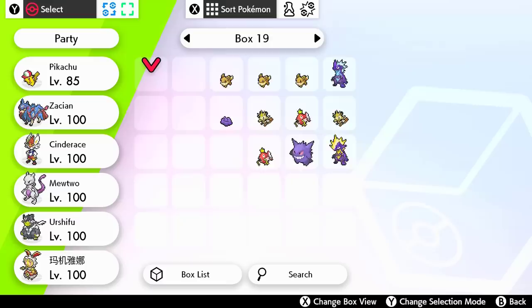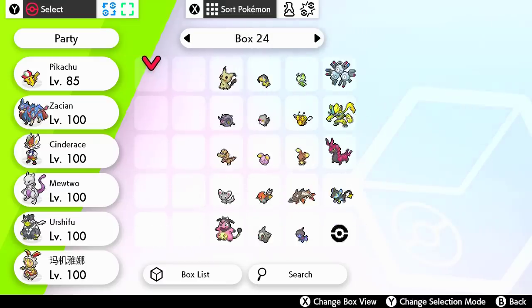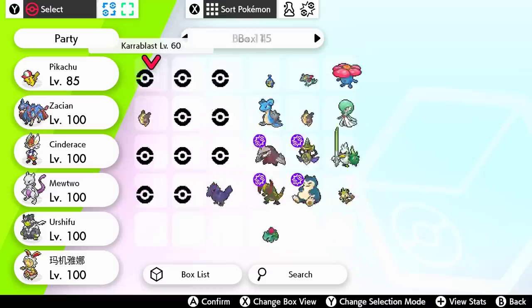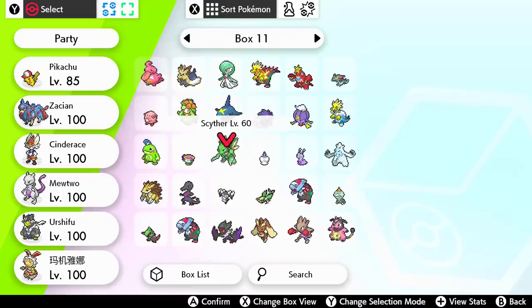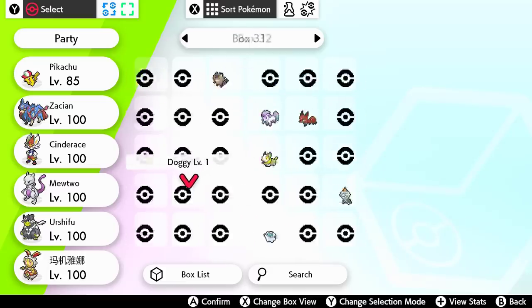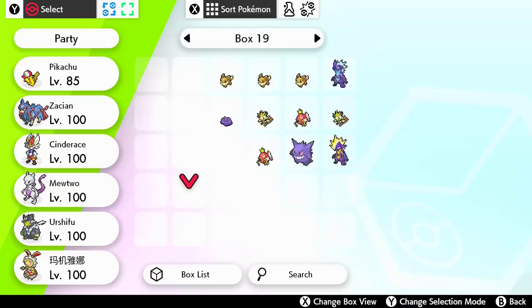Coming up last as the tenth thing to do before the Crown Tundra drops on Friday is to free up some spaces in your box. We're going to be catching a bunch of Pokemon in the Crown Tundra, there's a whole new Pokedex to fill, and loads of Legendaries to get. Make sure to throw everything you don't need into Pokemon Home. My boxes are a mess — there are fossils and other things I don't need. Freeing up space now means you're ready to catch all the Pokemon in the Crown Tundra when it comes out.